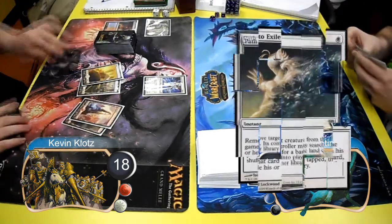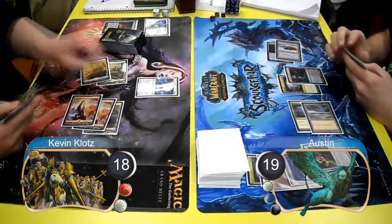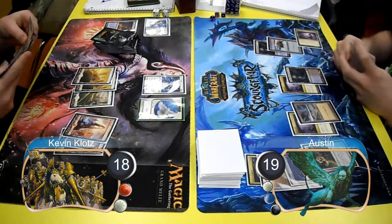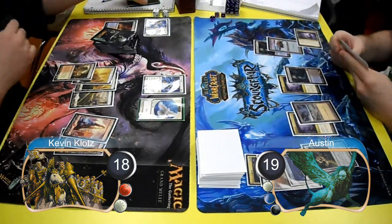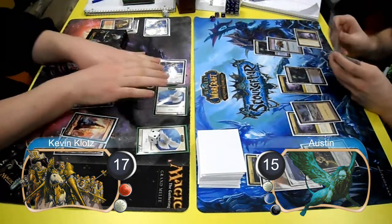On my turn, Austin used a Path to Exile to get rid of my Emeria Angel, but I laid down a second Emeria Angel and then laid down a Plains to make a bird token. Austin had no plays on his next turn, then on my turn I cracked an Arid Mesa to make 2 more bird tokens, and then attacked for 4 with my Emeria Angel and my other token.